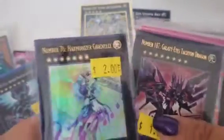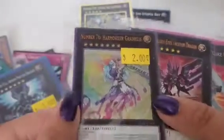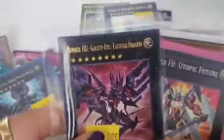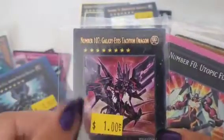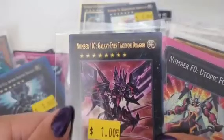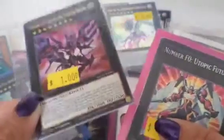Here is Number 76 — I don't know the name but it's music-themed, really good. Here is a card that I already have — a fourth or tenth copy of Number 107 Galaxy Eyes Tachyon Dragon. It's really good. If it attacks you, it will reduce your points to 3,000.